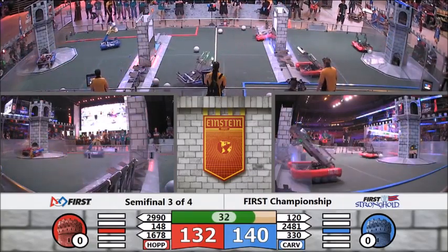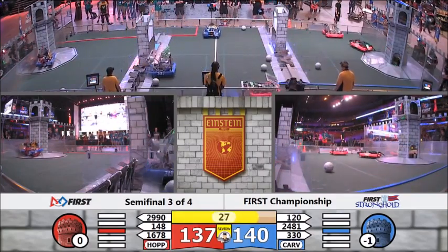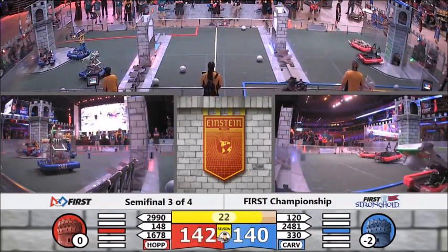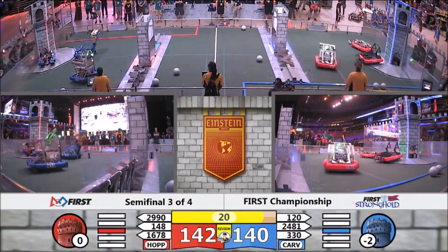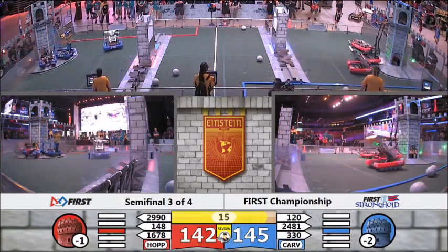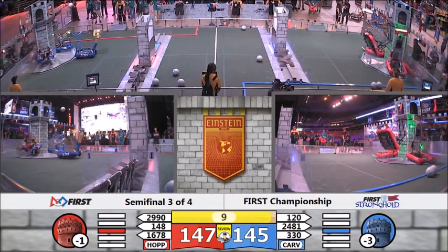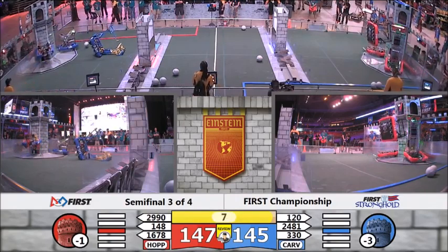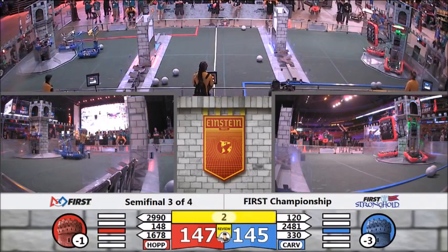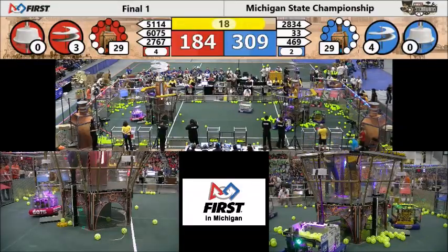In 2008 there was no example of this, and the same for 2009. However, once we get into Breakaway, an unusual game became much more standard in this regard. Each ball scored in either of the two diagonal goals would get you one point, but climbs would get you two. There would be a platform and a bar — grabbing onto the bar and climbing up gave you two points, getting on top of the platform gave you two, and hanging off an alliance partner gave you three points.